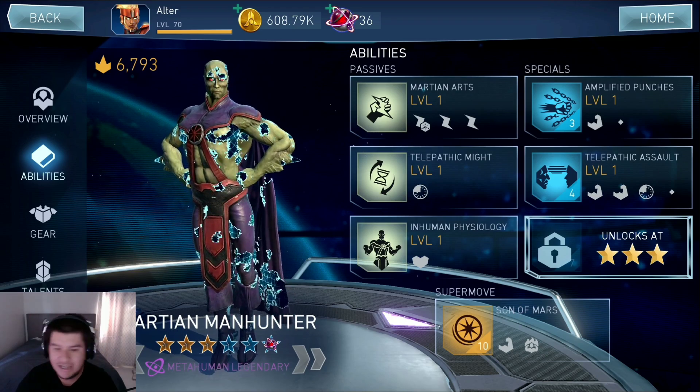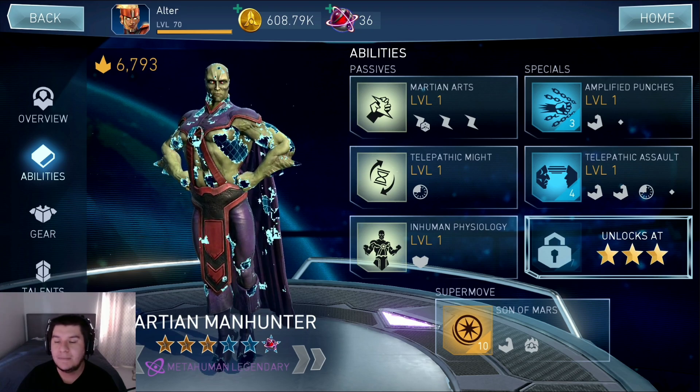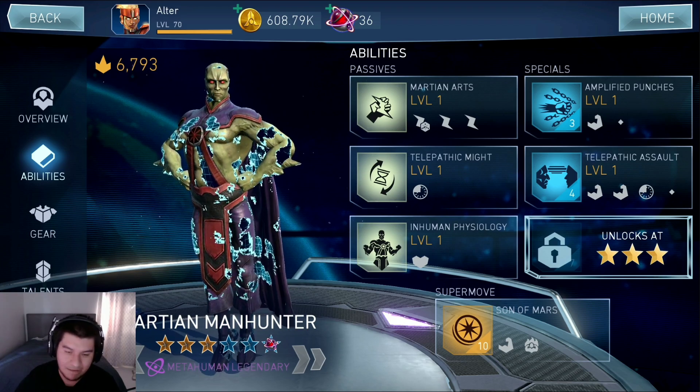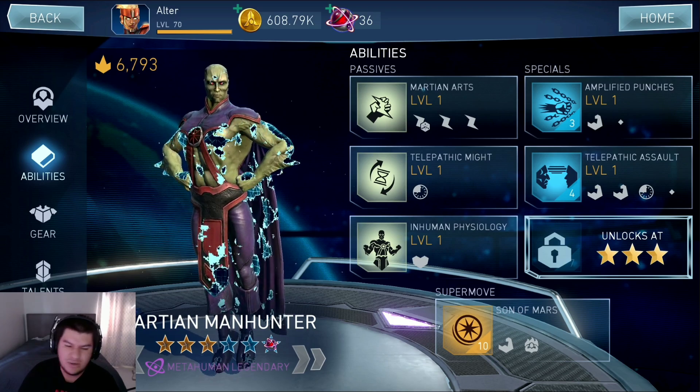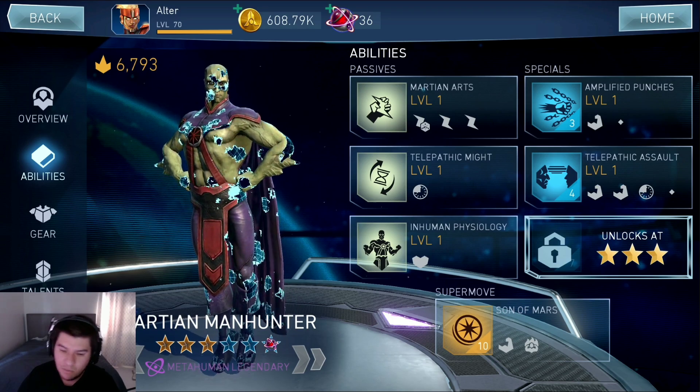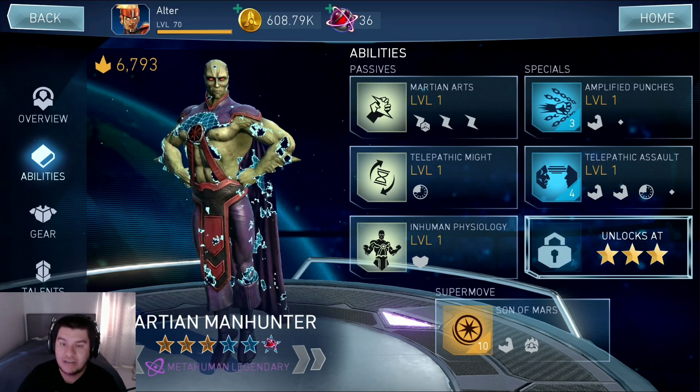For the final special ability, we can't look at it because I don't have this character, but we did look at it in the last video and it basically just applies burning like every other burning effect in the game. You can't really complain — burning is actually pretty good. It lowers the opponent's defense, which is pretty important because it's going to allow you to do more damage.